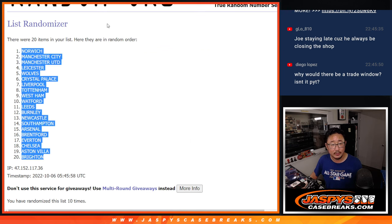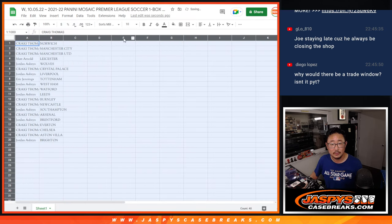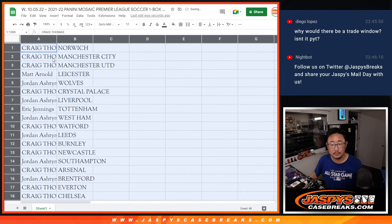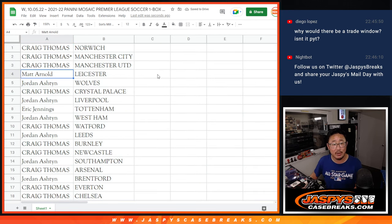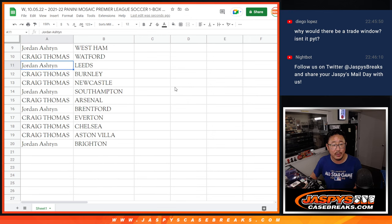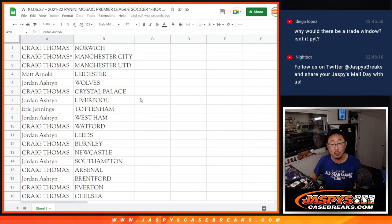Norwich and Brighton come up. Craig gets Norwich, Man City, Man United. Matt gets Leicester. Jordan gets Wolverhampton. Craig gets Crystal Palace. Jordan gets Liverpool — that's my club. Eric gets Tottenham. Jordan gets Weston. Craig gets Watford. Jordan gets Leeds. Craig gets Burnley and Newcastle. Jordan gets Southampton. Craig gets Arsenal. Jordan gets Brentford. Craig gets Everton and Chelsea and Aston Villa. And Jordan gets Brighton.